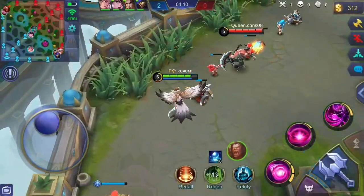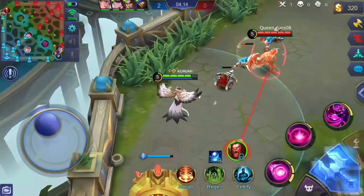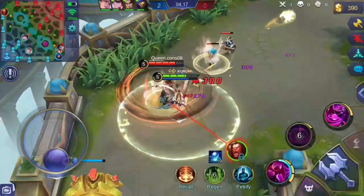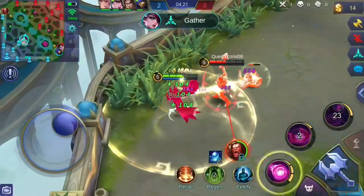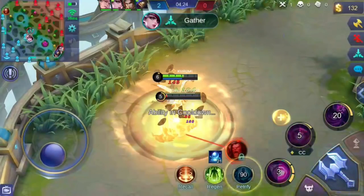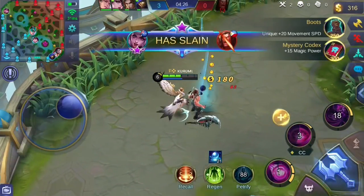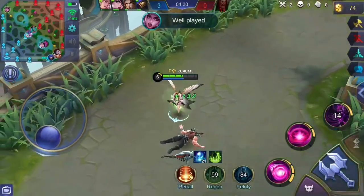In terms of engaging in a one versus one fight, I follow this combo for Alice: first, use your first skill, then use your second skill to immobilize the enemy instantly, then use your ultimate skill. Afterwards, use your first skill to deal more magic damage. Since the enemy may be running to escape, use Petrify to stun them, then use whichever skill comes off cooldown first. Make sure to use your first skill to chase after or escape from the enemy.